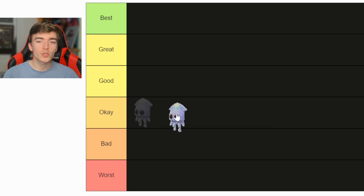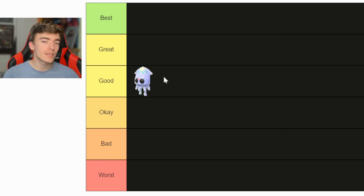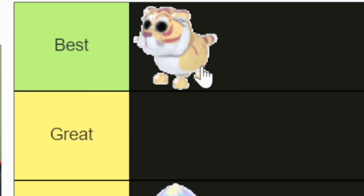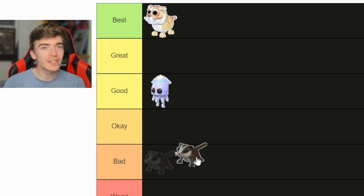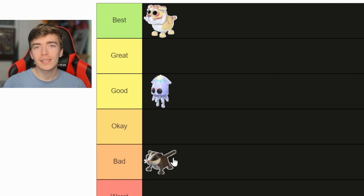Let's start off with the squid — I'm gonna say that this is good. Tiger is definitely going top tier because my logo is a tiger. The sugar glider — I don't think there should have been a legendary, so I'm saying it's bad.